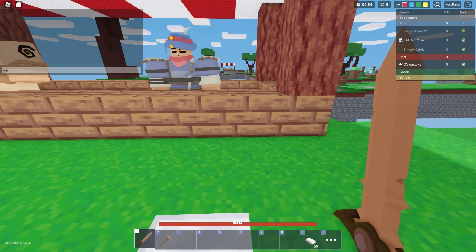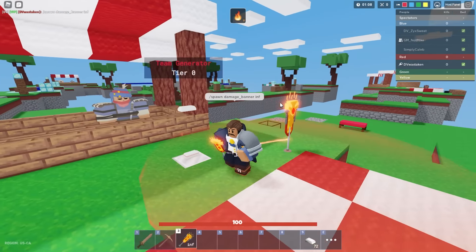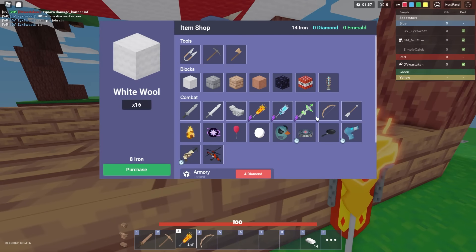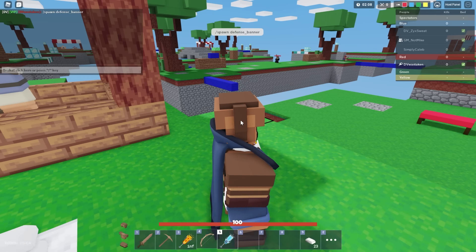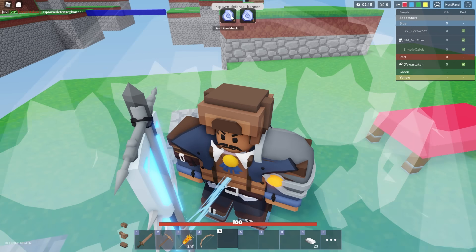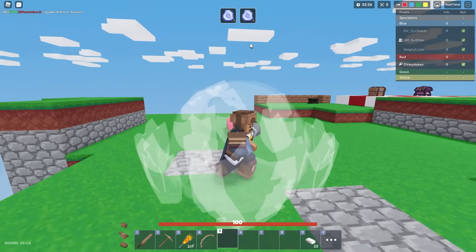In fact the defense banner hurts you more than helps you. The kill banner is also in here and it's only 40 iron, pretty affordable. I'm going to spawn the damage banner — it's going to give us Fire 1 as long as it's up. It only lasts about 15 seconds, pretty short-lived. The defense banner gives you anti-knockback, which means you never get knocked back. That could be good if you're trying to break a bed, but that's about the only case — it's not really defensive.